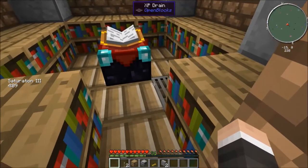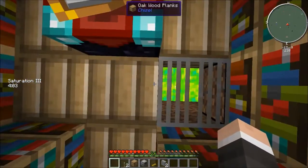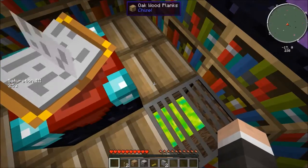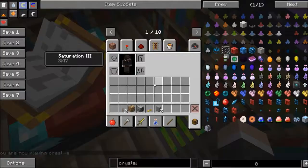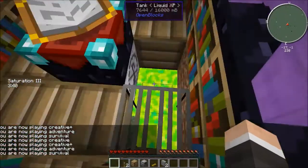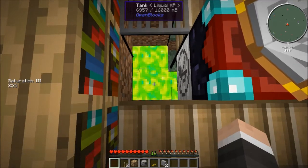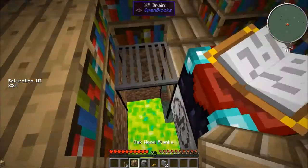Say you want to go AFK for a while and build up some experience in your tank. Just stand half on, half off — right in the middle. This is the XP drain from OpenBlocks, and there are tanks from OpenBlocks below. One of the cool things about the tanks: if you're at level 29 and you want to click level 30, you can just right-click on the tank that has experience in it, and look at my level — Level 30. Done. Good to go. These things are awesome.